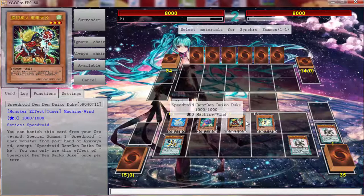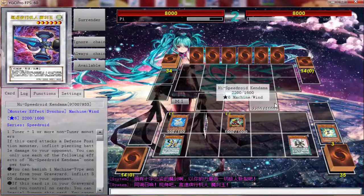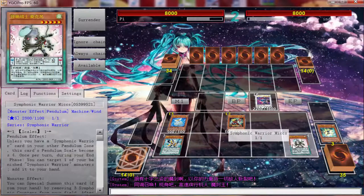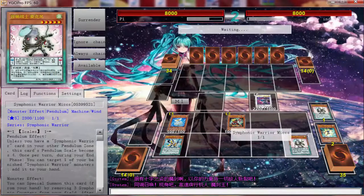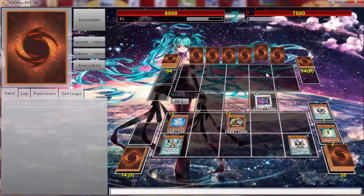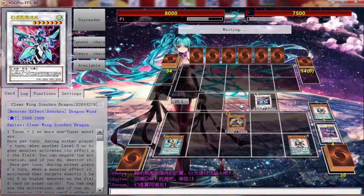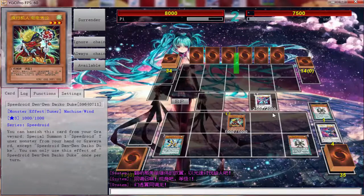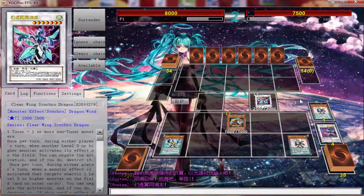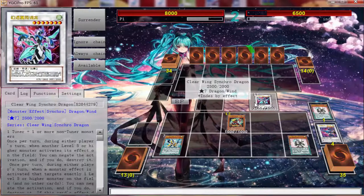It ends up working out because I could just set up to scale and then go into High-Speed Chambara — I think that's Chambara. I'm going to banish because Mike's first effect, besides the extra normal summon, is that during the end phase you can add back a banished Symphonic Warrior. I hit him for 500, then go into Clear Wing and hit him for 3500. Clear Wing is protected from being destroyed, so he can't target it with Luna because I can negate it.